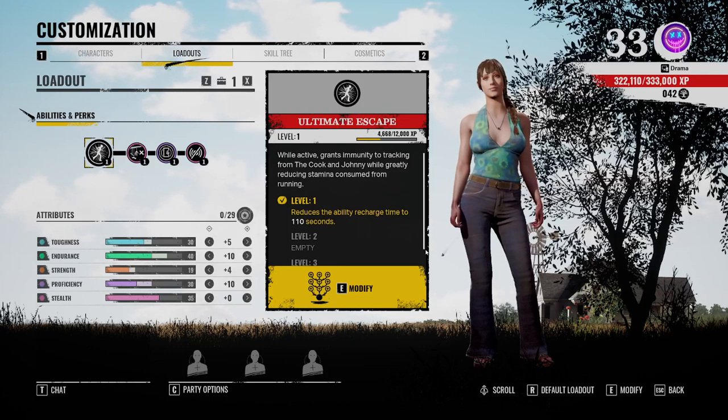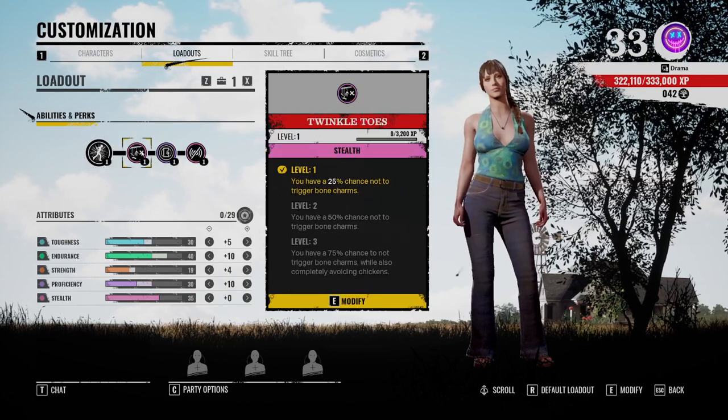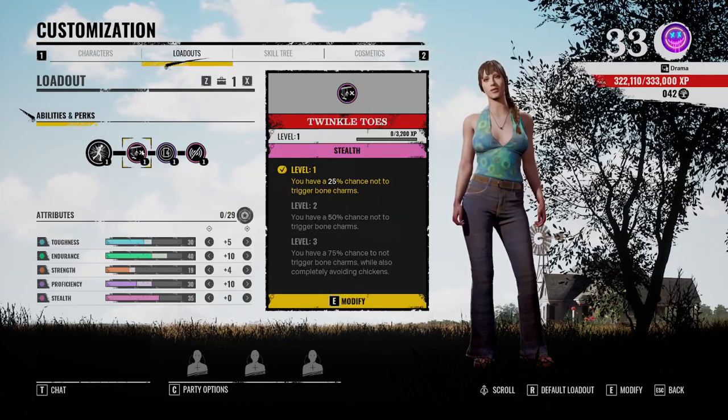What's up guys, this is a build for Julie — so you Julie players out there, this is the build for you. We're going to go for Twinkle Toes, which gives you a 20-25% chance not to trigger the bone charms.